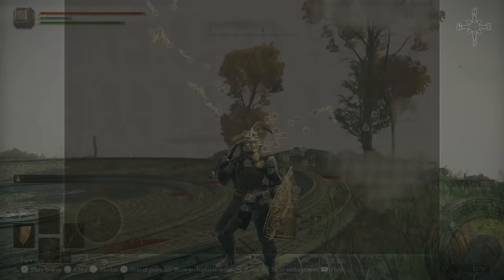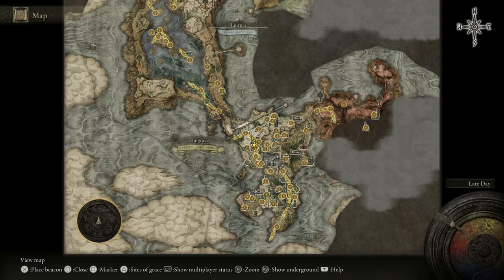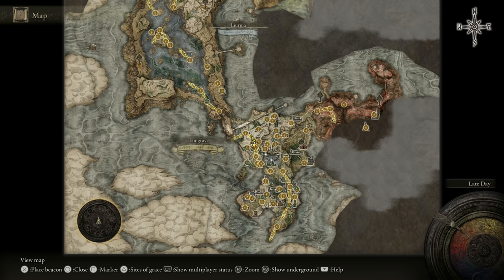What's up everybody, jumping back in with my noob's guide for Elden Ring. In the last episode we were exploring the Limgrave area, the first region of the game. We got almost all the items we wanted and did some dungeons. Now we're going to finish this place up and also go down to a whole other region below.